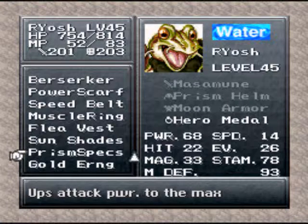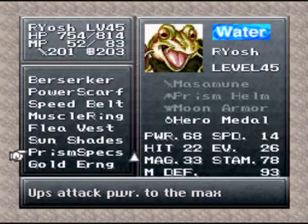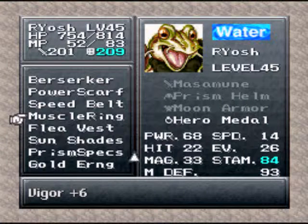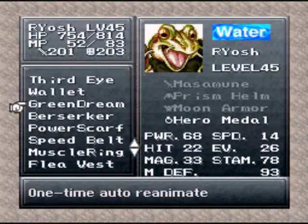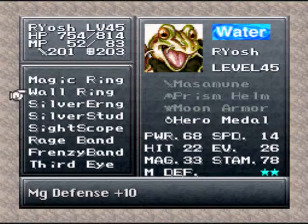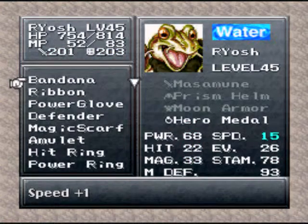I think Prism Specs is times 2, or something like 1.5, and this one is times 1.75, and this is 1.5 - something like that. Anyways, Flea Vest is magic defense plus 12, Muscle Ring is your stamina by 6, Speed Belt, Power Scarf, Pyserker. Green Dream is the item Robo gave us back in Fiona's Forest - if you have it equipped and you die, you'll be automatically revived. Wall Ring is your magic defense plus 10, and protects your power plus 6.